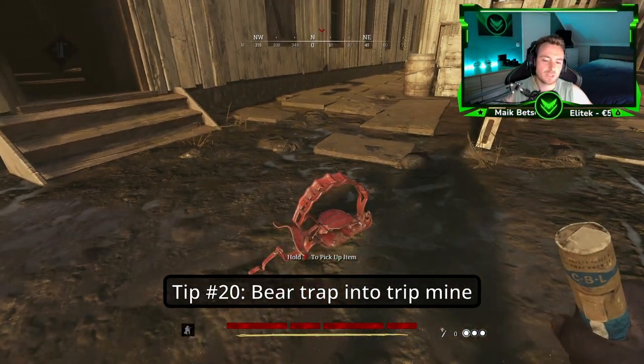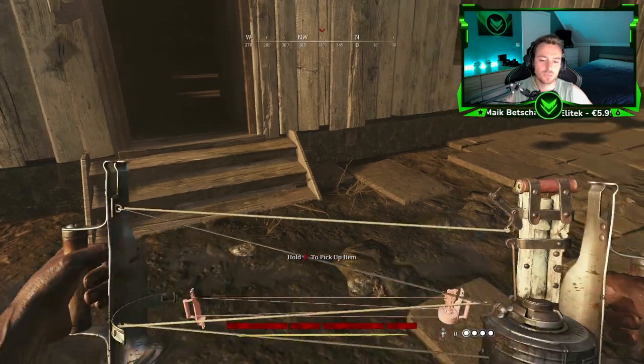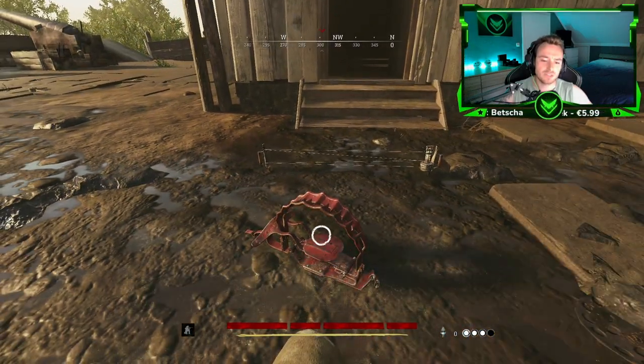Tip number twenty: You can actually put a bear trap into an alert trip mine, as long as you put the alert trip mine in first.